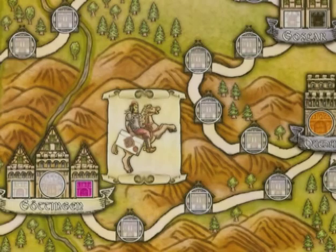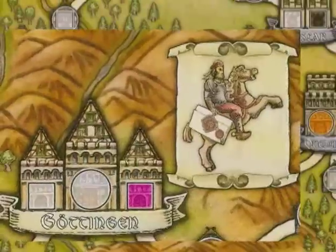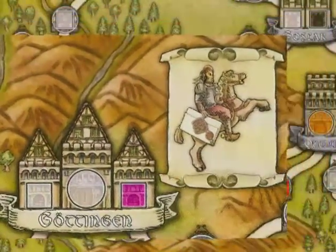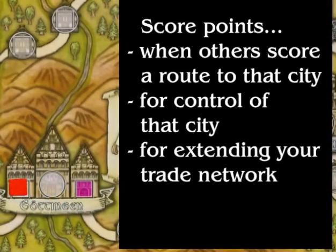You will try to do this by completing trade routes connecting two cities. Most trade routes have three or four spaces between them. You will complete trade routes by laying traders, represented by cubes, in every space connecting two of the cities on the board. When you complete a trade route on the board, you'll have one of two scoring options: you will either score them to get a special ability, or you will score them to set up an office in a city, represented by marking the city with one of your cubes. Having an office in a city will allow you to score points when anyone else scores a route attached to that city, give you points for controlling the city, and will help you set up a trade network for victory points at the end of the game.